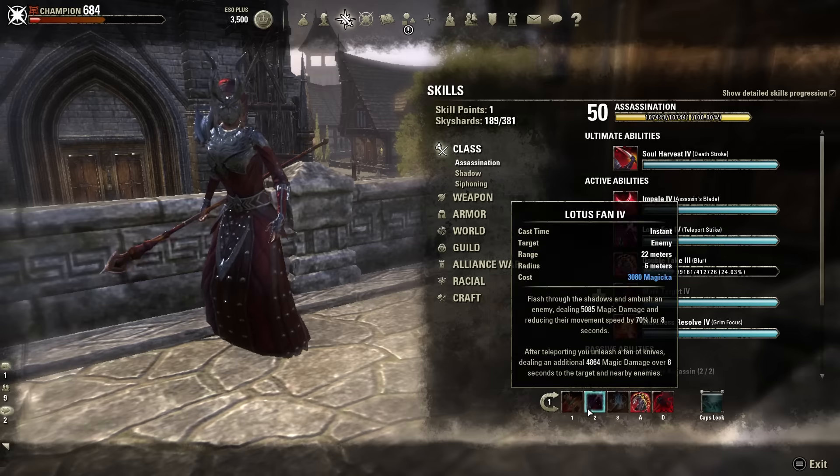The next ability is Lotus Fan — a great AoE DOT slash magic damage ability, and it's also a massive snare: 70% snare for 8 seconds. I use this to keep pressure off myself, slow opponents down, and put pressure on enemies as well.